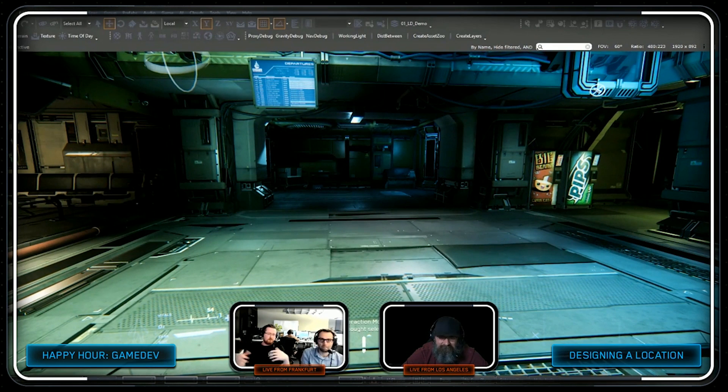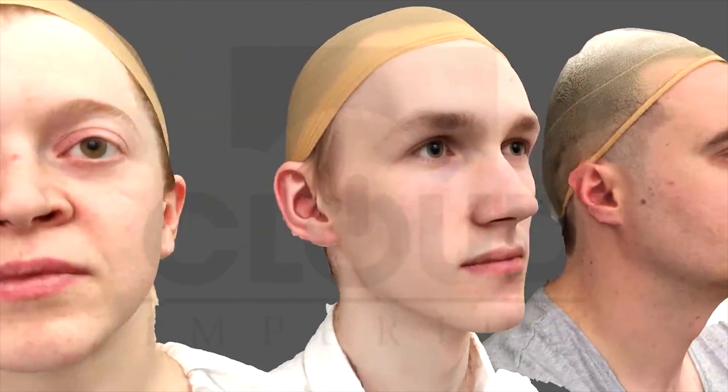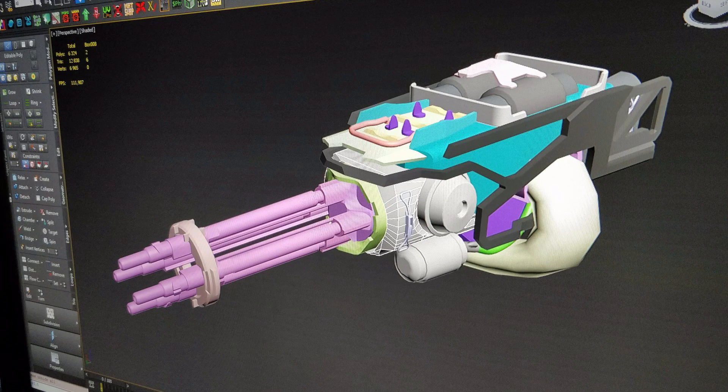Foundry 42 Derby, the small mocap and facial animation studio, showed off some of the heads they scanned at CitizenCon for use in-game. I spotted Sandra Gamble, Maya, Leah Paley and Miserable G among others I recognised. There was also a cool post on Sandy's Twitter showing work in progress on the new Gallison tactical ship weapon.